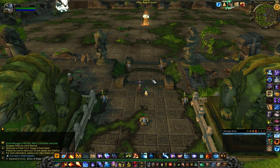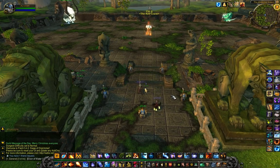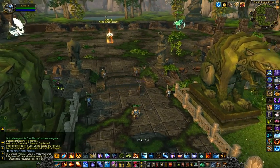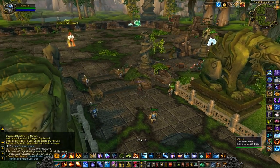Alright, so here's the game. I have just the stock UI, except Recount, which might be a bit of a performance hit. I also have Fraps running, which is eating a few frames per second. Out here in the overworld is typically where I have some of the lowest frame rate, because there's simply so much terrain and I have terrain distances maxed.